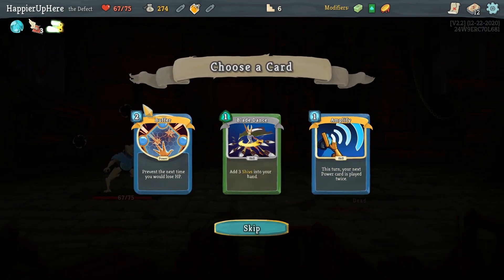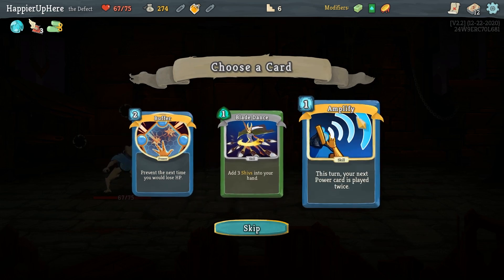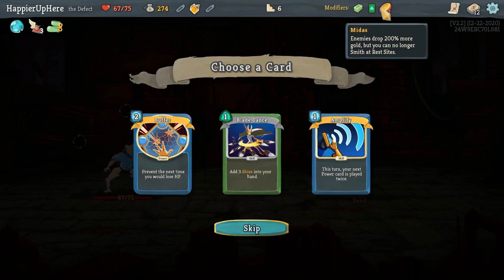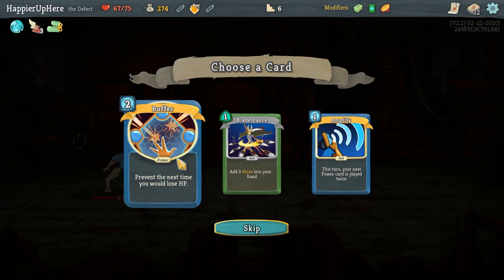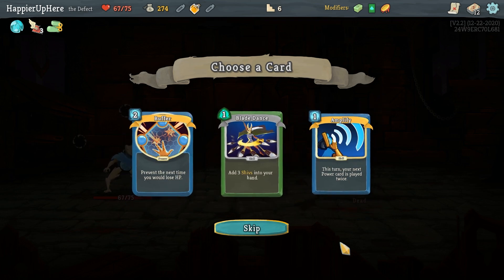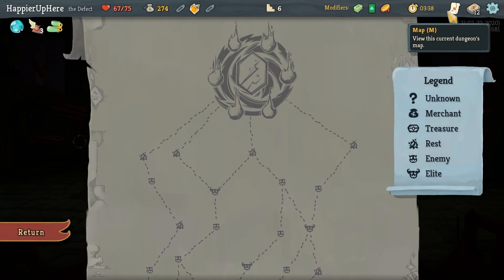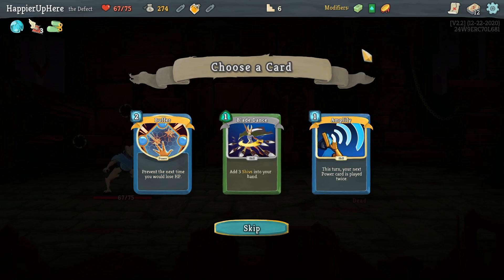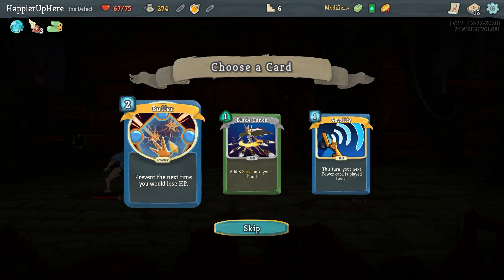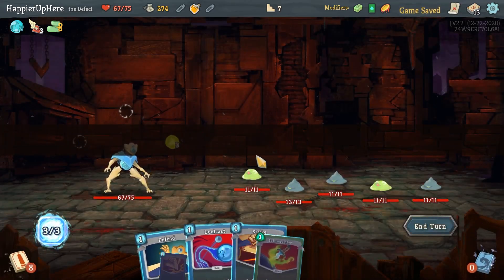I'm getting two rare cards right after the first elite, which is unusual — none of the modifiers edited that. Do I want to go for the proper modifier? If I see Wraith Form I might want that. Buffer might be good as well. Blade Dance would work in the short term, but Buffer is nice. I'll take the Buffer and try to avoid the proper modifier since Wraith Form will be very valuable.